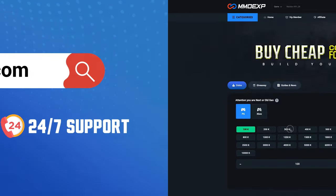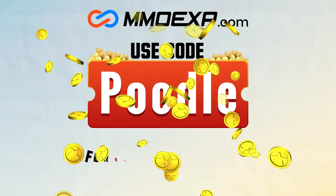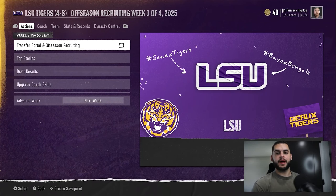Looking for cheap and reliable College 25 Ultimate Team coins? Head on over to MMO Exp and use code poodle at checkout for 5% off your order. Hey, what's going on everybody, it's Poodle back with another CFB 25 dynasty video.